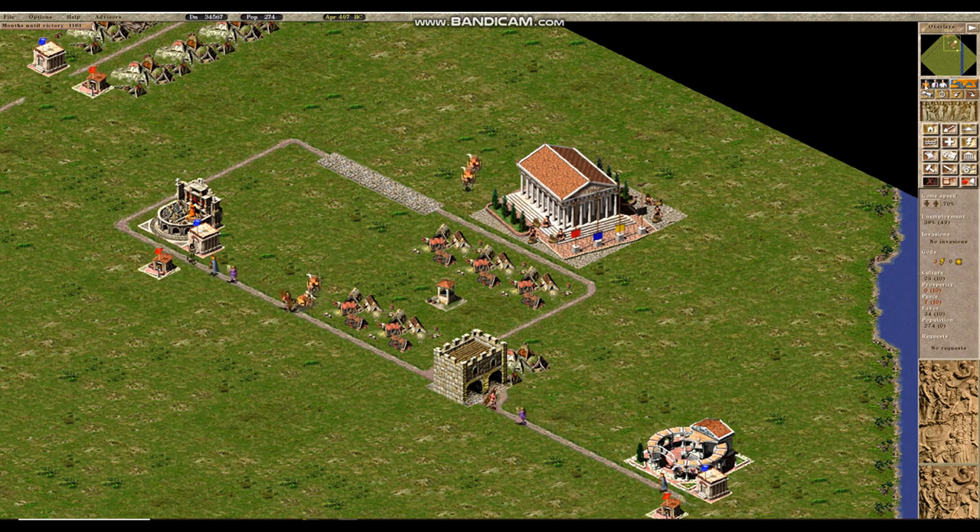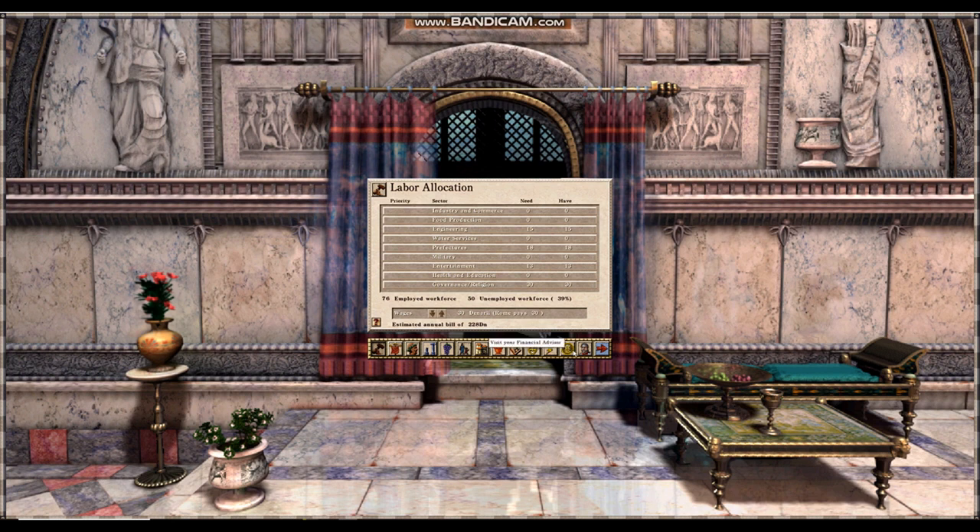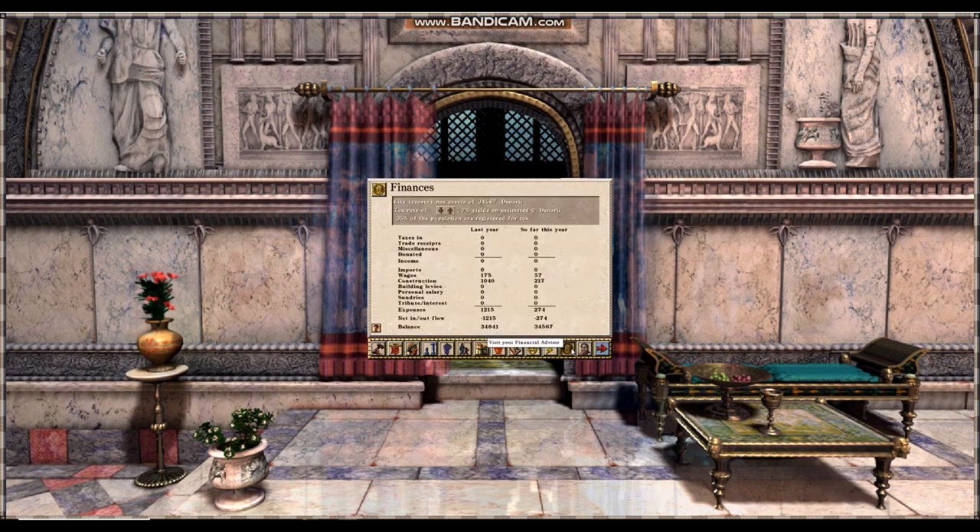When talking about problems, let's look at the first tab in the advisors — the financial tab. It is usually a good idea when starting any map to drop your taxes to 0%. You will not be sending out any tax collectors anyway, and people may get a bad opinion of you even if nobody is physically collecting the tax. Simply having a set tax rate will offset their opinion of you if you are not using Augustus mod.